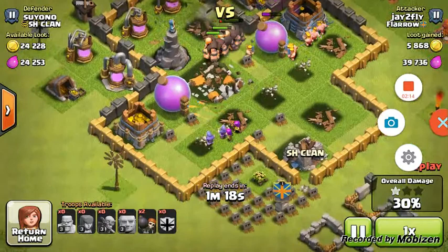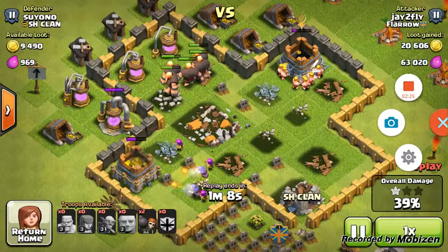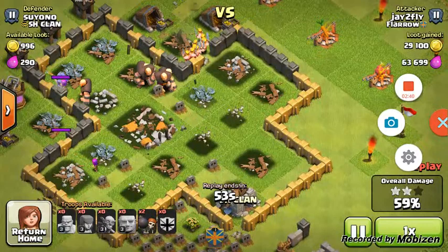My level three wizards from my clan castle came in and they were just wrecking. This is why I want level three wizards - well of course I want level six wizards, but I don't use wizards much right now. Once they get to a higher level I will use them a lot, but until then I won't be using wizards like that. Now my giants are just gonna go ham and they're just gonna be destroying.